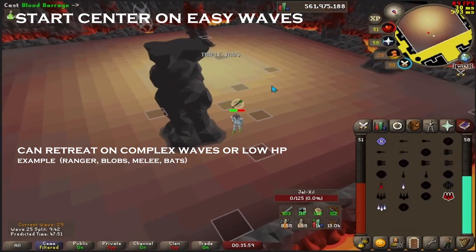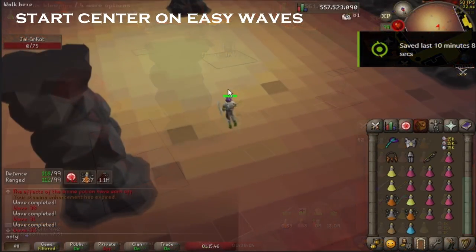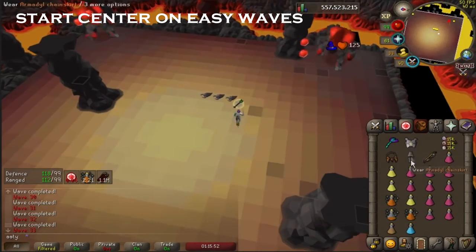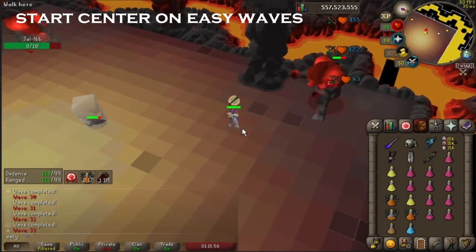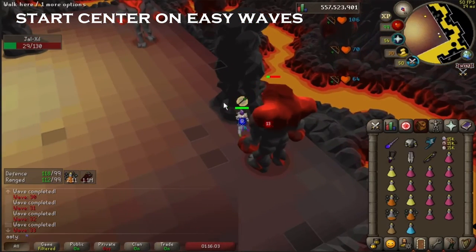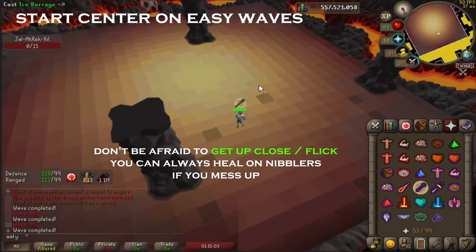If necessary, you can also retreat if you're starting a wave on low HP. Starting centralized is important as it allows you to reach more spawns without losing unnecessary ticks. If you're hugging the north pillar on range-double-bat and everything spawns south, you've just lost 10 seconds against a wave where all you had to do was pray range. Be confident in your ability to start waves up close and personal — even if you mess up, you're going to have more opportunities to heal.